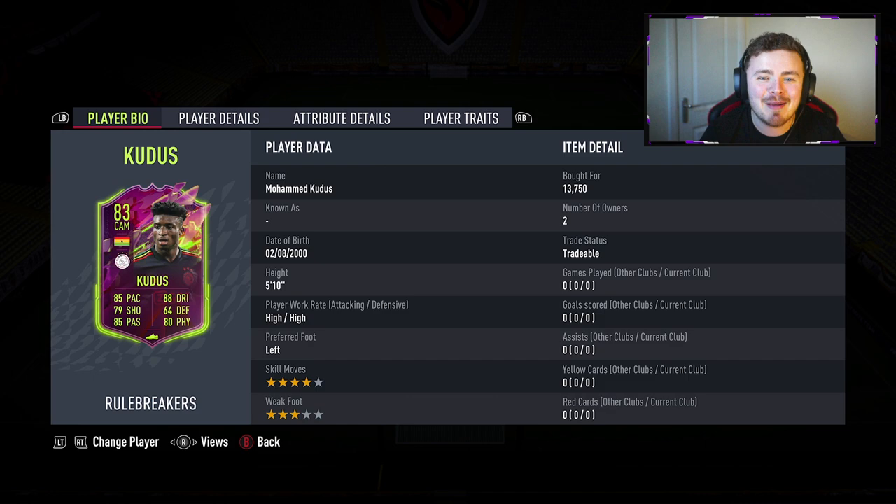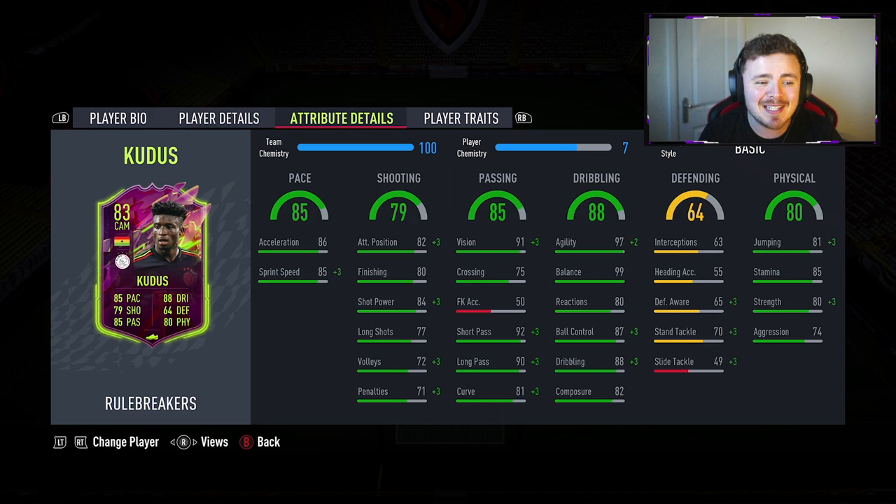Kudus — he has a soft spot in my heart. Since his Team of the Week last year, I believe it came out towards the start of the game, I had it as a super seven-foot Champions card — fantastic card. Mohamed Kudus himself: high/high work rates, 5-foot-10, 4-star skills, 3-star weak foot. A little bit difficult to link into teams being in the Eredivisie.